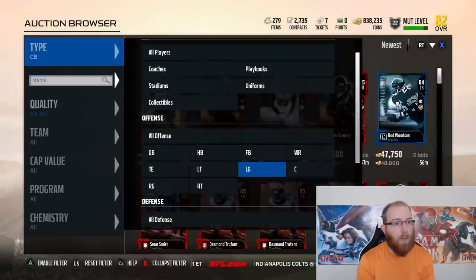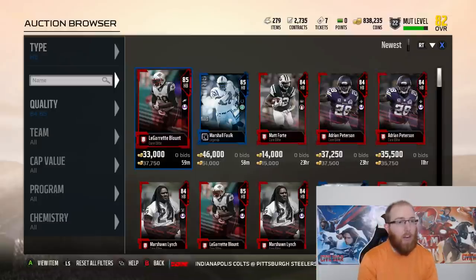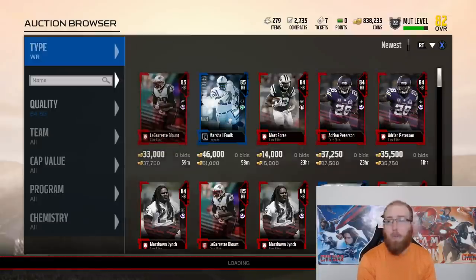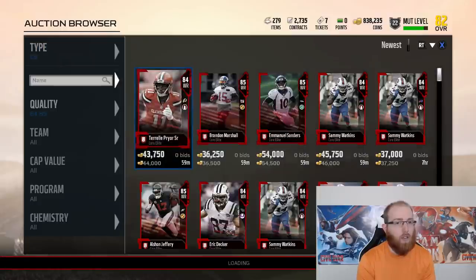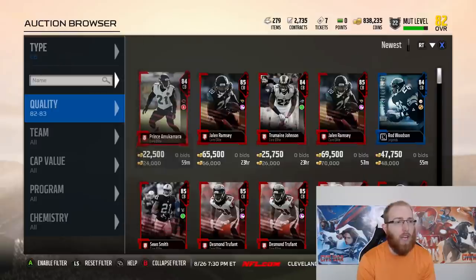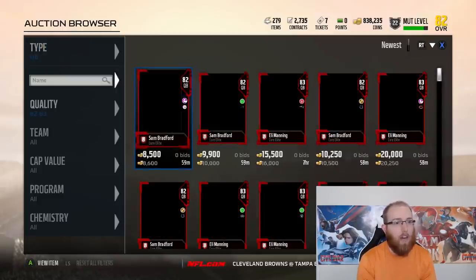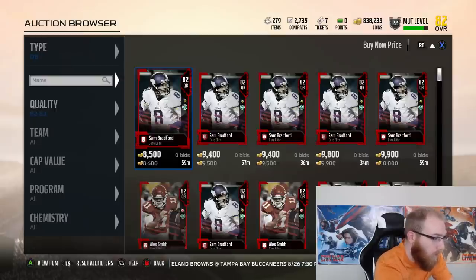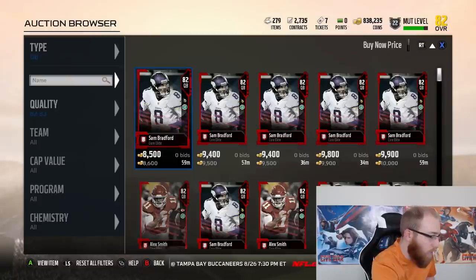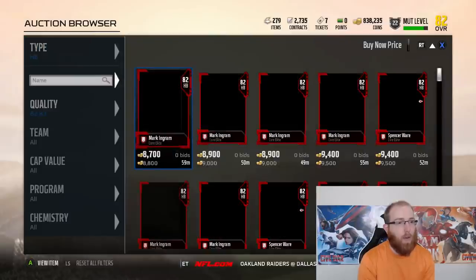We're going to do 84 to 85 OVR. I don't know if position by position will work — there might be too few cards. I might try chemistries as well, since there's not a whole lot that fits the 84-85 description. Maybe we should tone it down to 82-83. Let's see how that works. We'll stick to 82-83 for now. Bradford at 8,600 — let's check out Bradford. I don't understand how he's an 82 overall, but who am I to judge? Looks like we can sell it for around 12,000, but we'll go ahead and see if we can get something else.